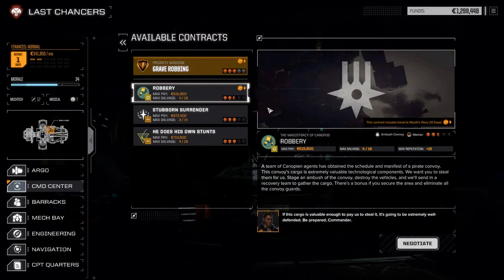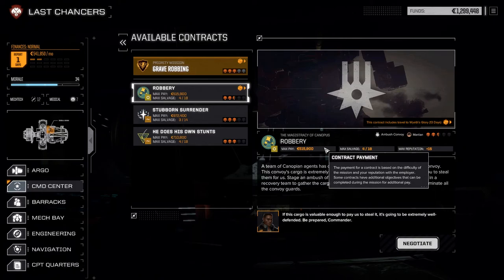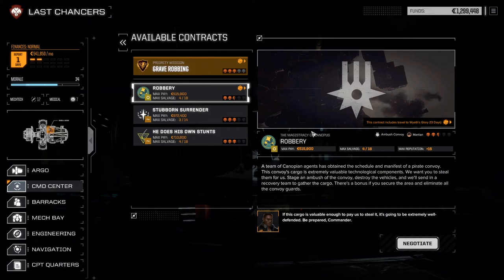We will accept 'Robbery' - this is an ambush mission. A team of Canopian agents has obtained the schedule and manifest of a pirate convoy. The convoy's cargo is extremely valuable technological components. We want you to steal them: stage an ambush, destroy the vehicles, and we'll send in a recovery team to gather the cargo. There's a bonus if you secure the area and eliminate all the convoy guards. If this cargo is valuable enough for them to pay us to steal it, it's going to be extremely well defended. Be prepared - could be reinforcements, you never know.